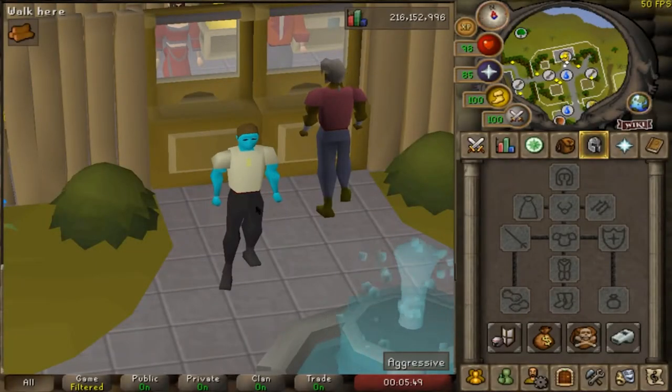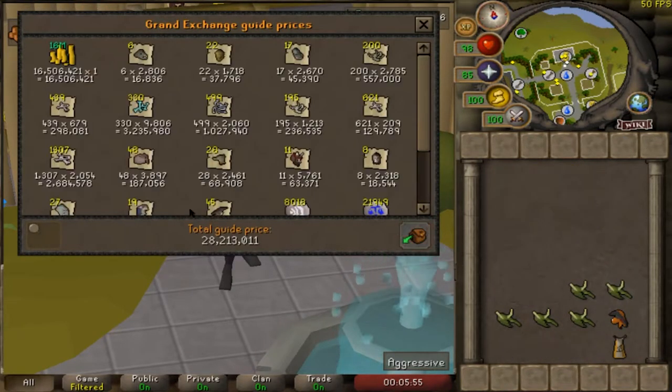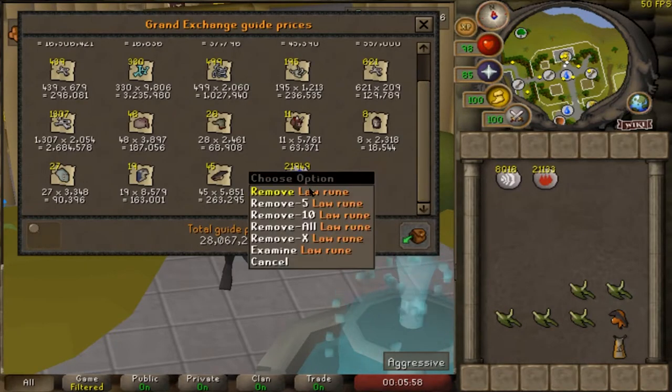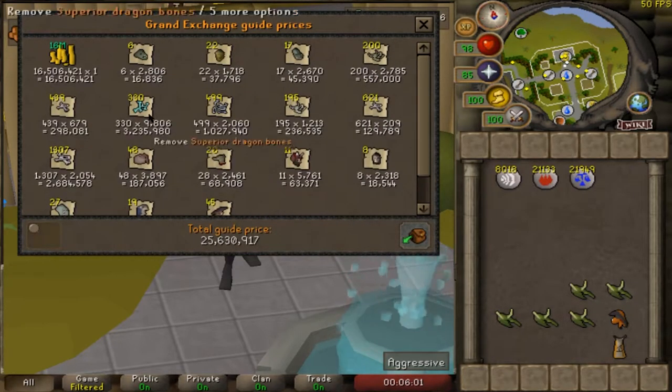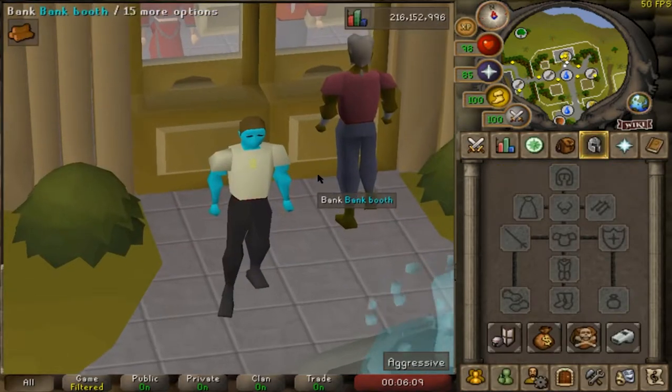A friend needs to do the piety grind and is going to do it with ensouled heads, so I'm going to join them. In my inventory I have all of my slayer bones and things like that to sell, including other heads. This is about 9 mil - I need to buy about 1,200 or so ensouled dragon heads.